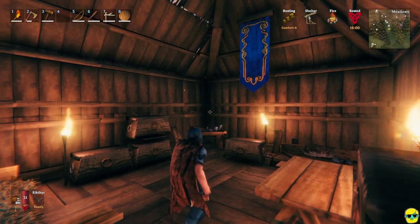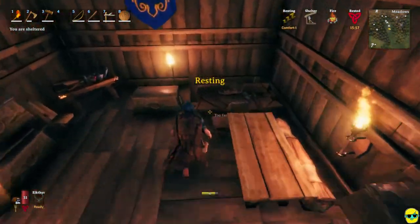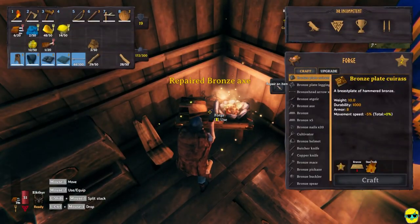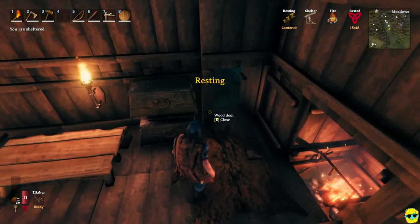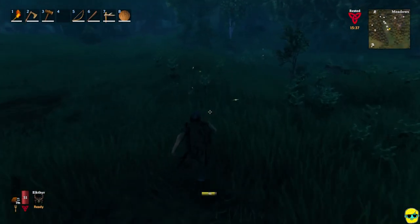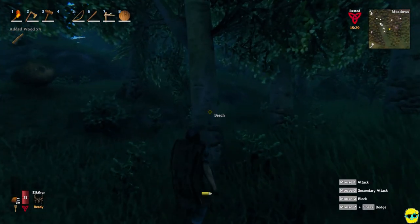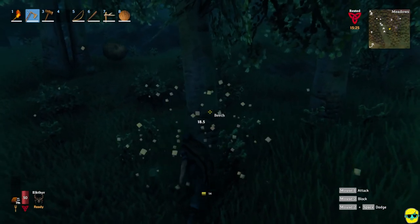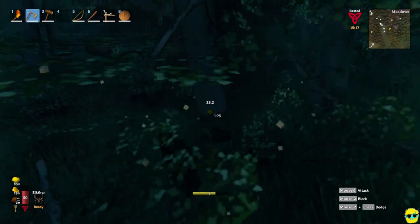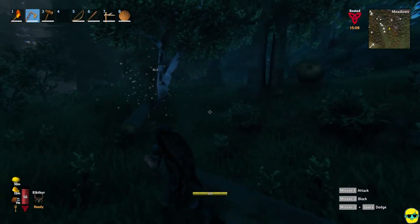Comfort nine! Boom, look at this — an unbelievable banner. 16 minutes of rested, this is phenomenal! Let me repair my axe. Oh, my bronze axe is breaking pretty quickly actually. Oh, I gotta repair it at the forge. Heck yeah! Well, there's only one thing for it — way, way more bronze. And I got a bunch of wood over here.